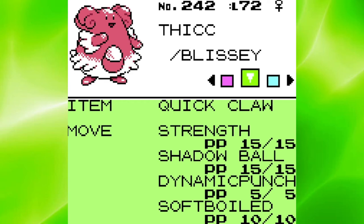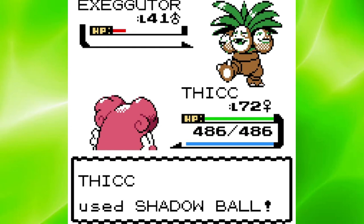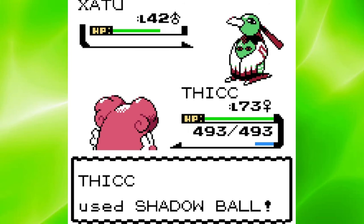First up was Will, the Psychic-type Master. Xatu and Jynx both died in one Shadow Ball, so Exeggutor was up next. One Shadow Ball nearly took him down, but then Exeggutor used Reflect before I took him down with a Strength. Slowbro wasted his time boosting his stats, so a couple of Shadow Balls did the trick. Last out was Will's second Xatu, but another Shadow Ball won us the battle.